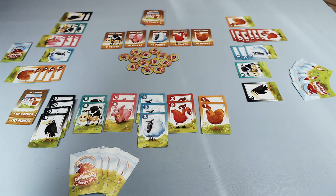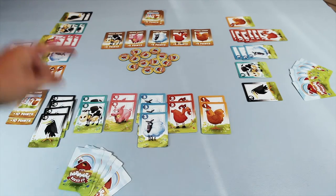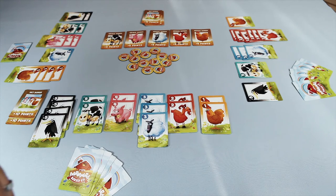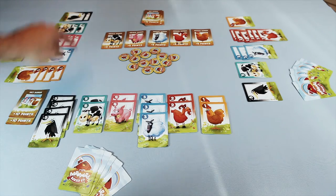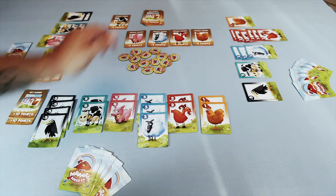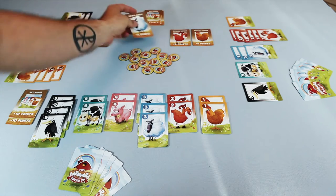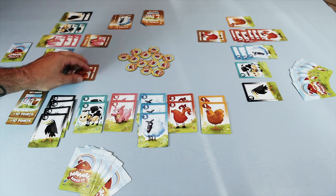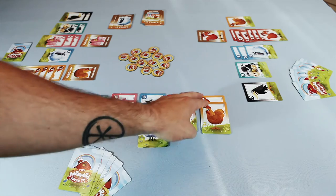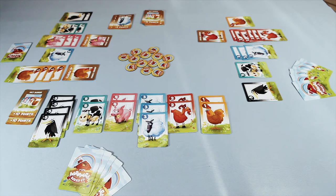At the end of the game after that last card is drawn, any crows still left in your hand will enter your pen — so that motivates you to get those crows out. Then you count up and hand out the animal bonuses. If two players tie for the most of an animal, that bonus is discarded. In this example, this player has the most goats and this player has the most chickens. This player collected two sets of all animals and receives two set bonuses.